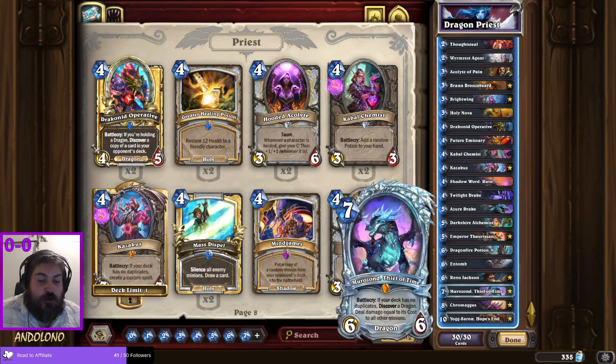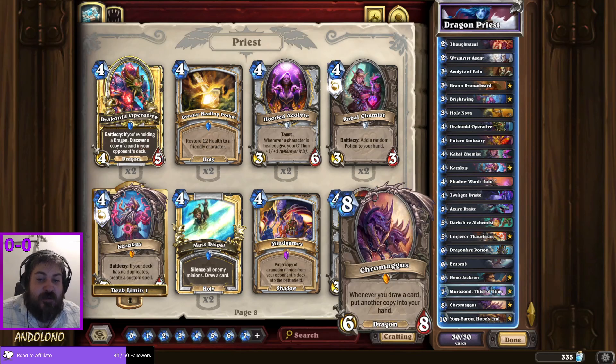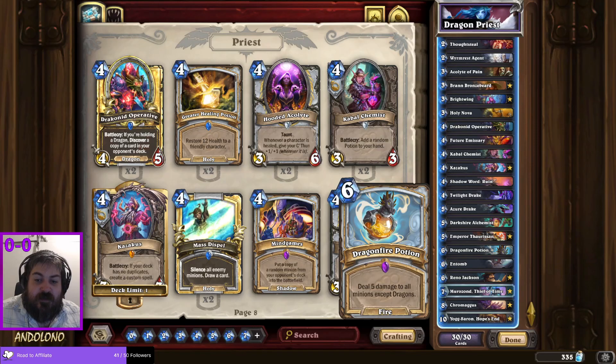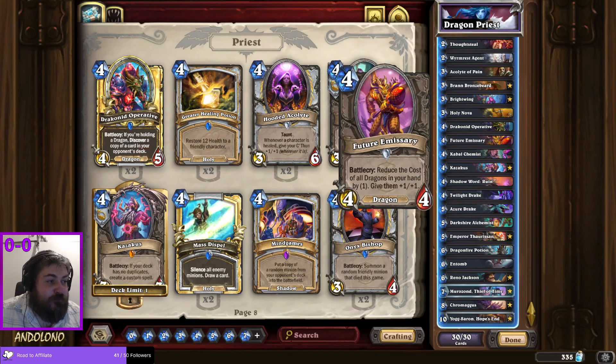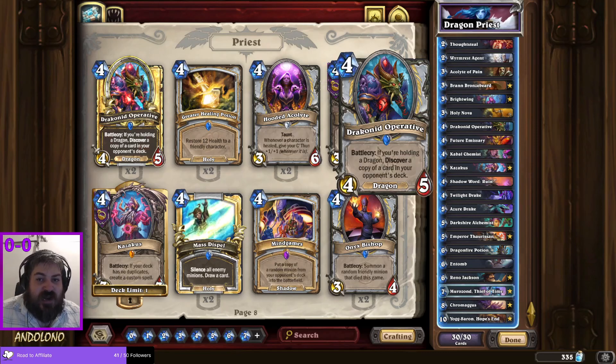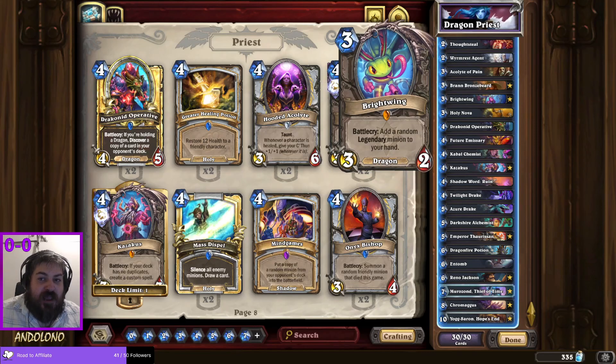This meant I had to start finding no-duplicate decks. I wanted to put some dragons in the deck in general just to make this a Dragon Priest deck. So we've thrown in Chromagus, Dragonfire Potion — I know you're not a dragon but you like dragons — Azure Drake, Twilight Drake, Future Emissary with some dragon synergy, Drakonid Operative with some dragon synergy, and Brightwing.